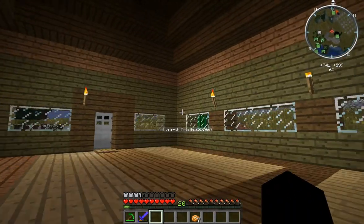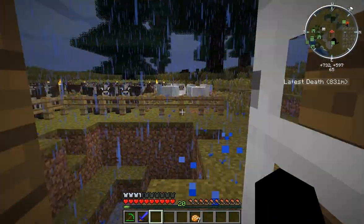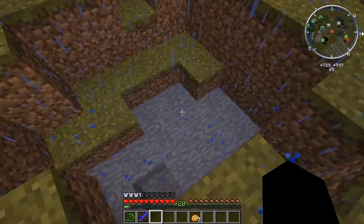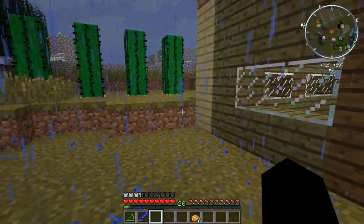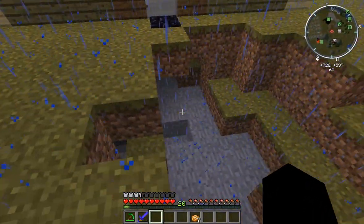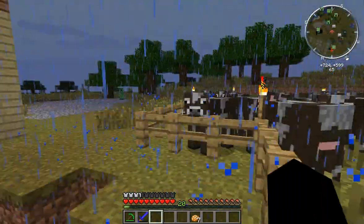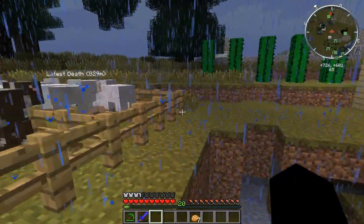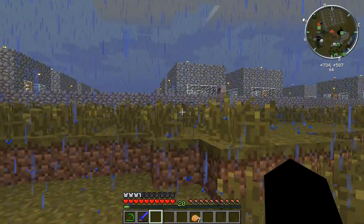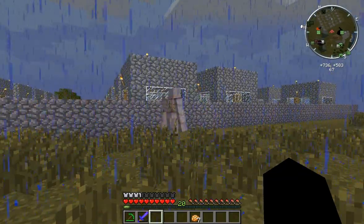Let's go outside — it's not just raining, it's even a thunderstorm. Where the hell is this hole coming from? I don't know, it wasn't here before. Here we have the cow farm, sheep, and there's a creeper there. There's a village built here and there's an iron golem outside the village.